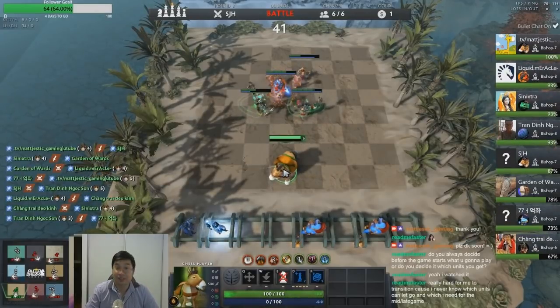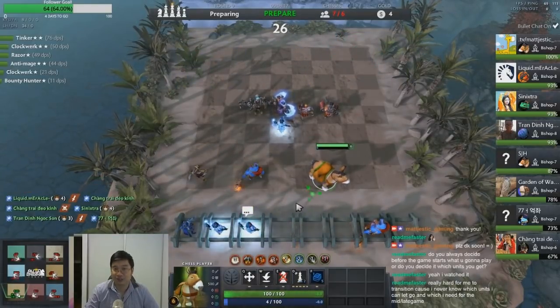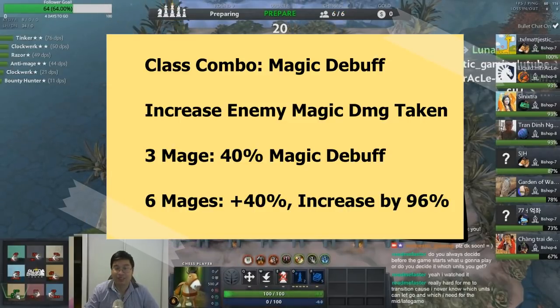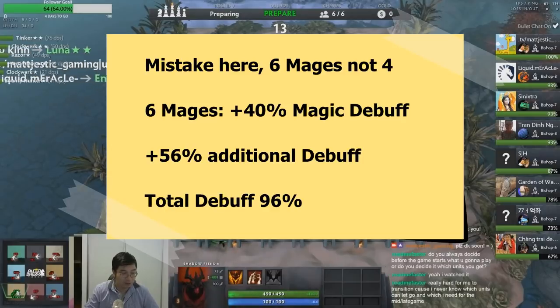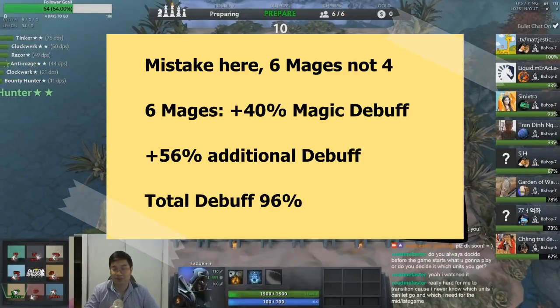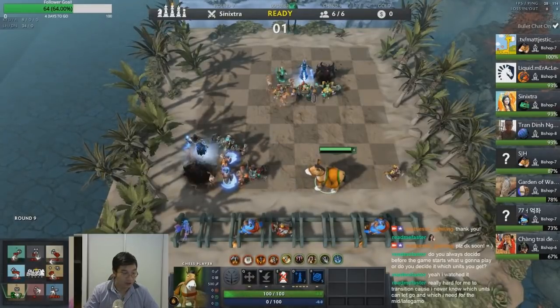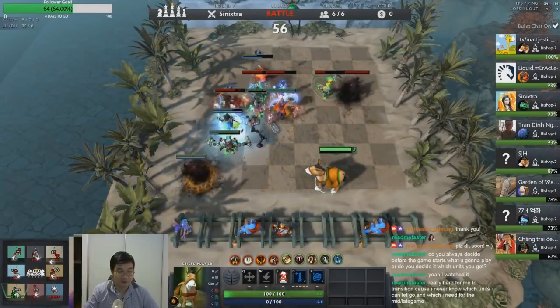Knowing there are 7 mages, what are the mage combinations? Each time we have 3 mages, we get a mage amplification debuff on the enemy — this increases the damage they take from magic by 40%. With 4 mages, we get an additional 40% magic amplification, but because the game works multiplicatively, we actually get 56% more damage, for a total of 96% increased magic damage on the enemy.